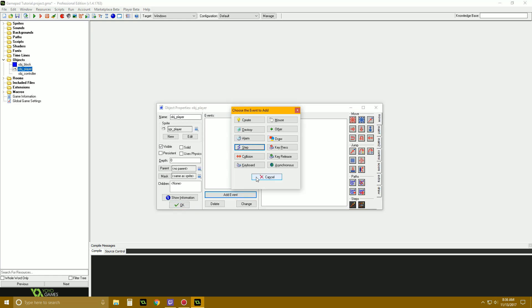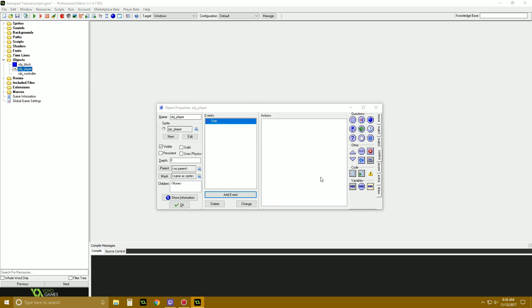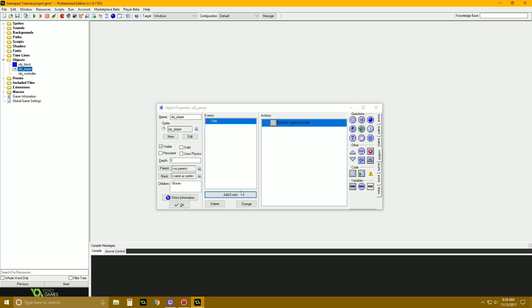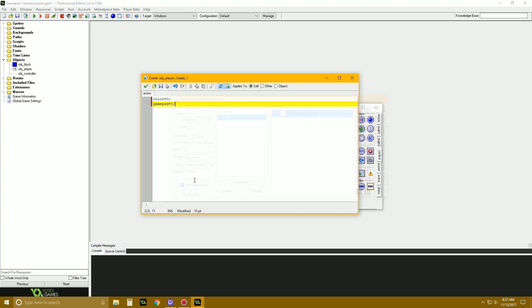So let's go to our player object. First off we need to go to our draw event — actually we can just go draw_self. In the step event: image_blend = color. And we'll initialize the variables: color = 0, gamepad = 0. These are just initializing the variables. Let's go to our controller object and check — gamepad and color are the only things that get set, so that's all we need there.